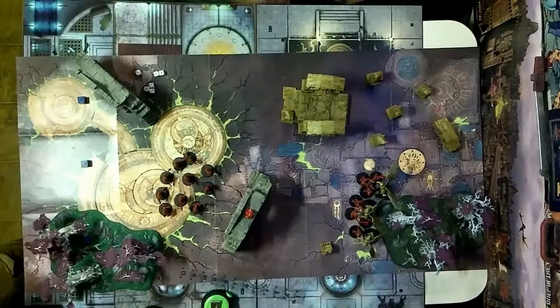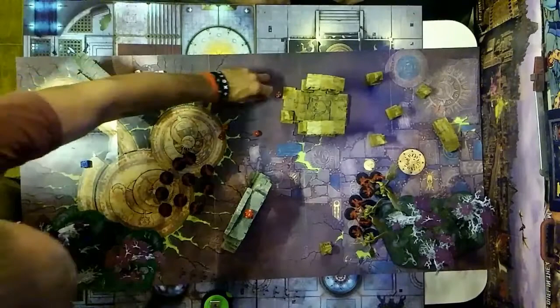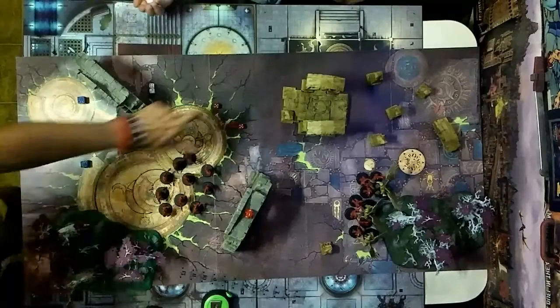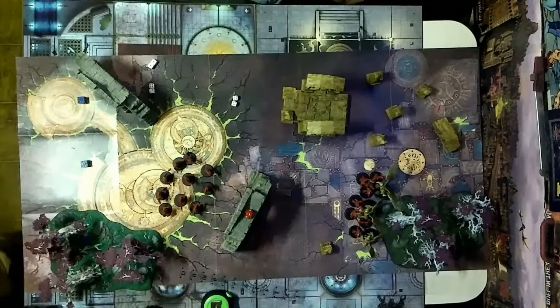Using reaver blades — four plus to hit, four plus to wound, no rend, but re-rolling ones on misses. Re-rolling the one — not a four plus. Four wounds through. No rend, prosecutors have a four plus save — rolling two losses. Liberator prime takes two wounds. Now the blood stoker gets to attack.